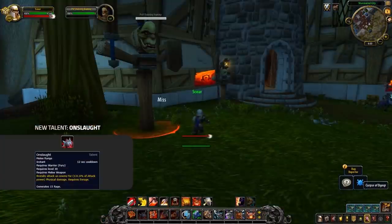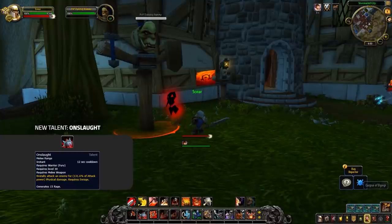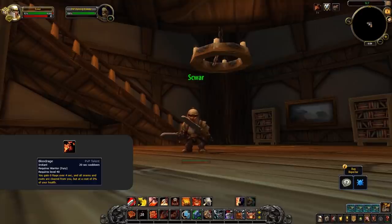Talent-wise, Furious Slash is being removed and in its place we're getting Onslaught, a rage generator that brutally attacks the enemy which can only be used whilst enraged. The talent First for Battle, which enabled Fury Warriors to be immune to slows, is now removed and in its place we're getting Blood Rage. This still removes snares but also roots and even generates some rage, but comes at the cost of your own health and has a cooldown.